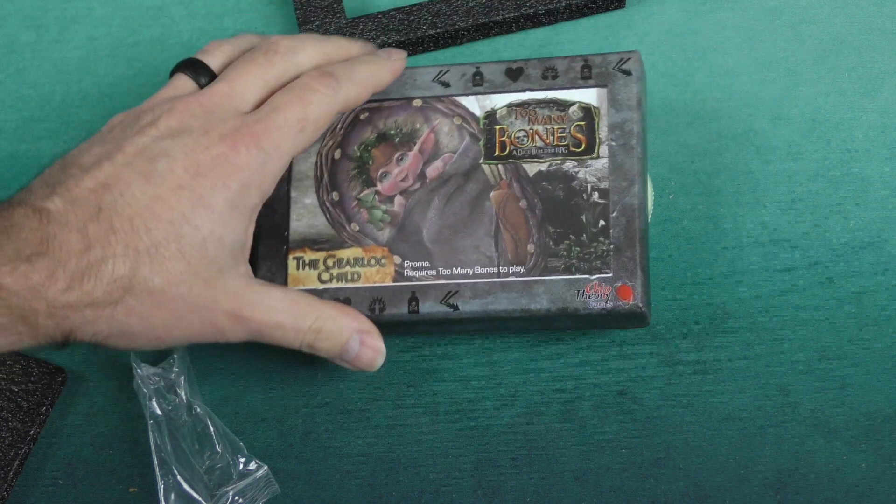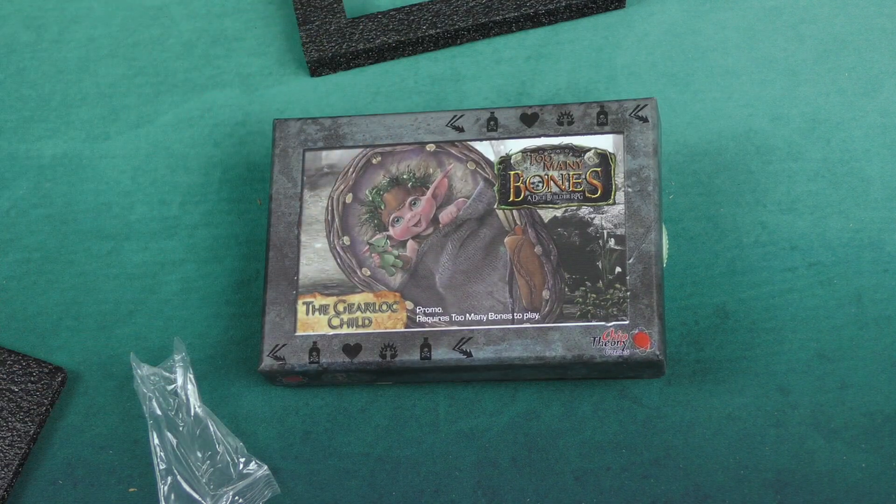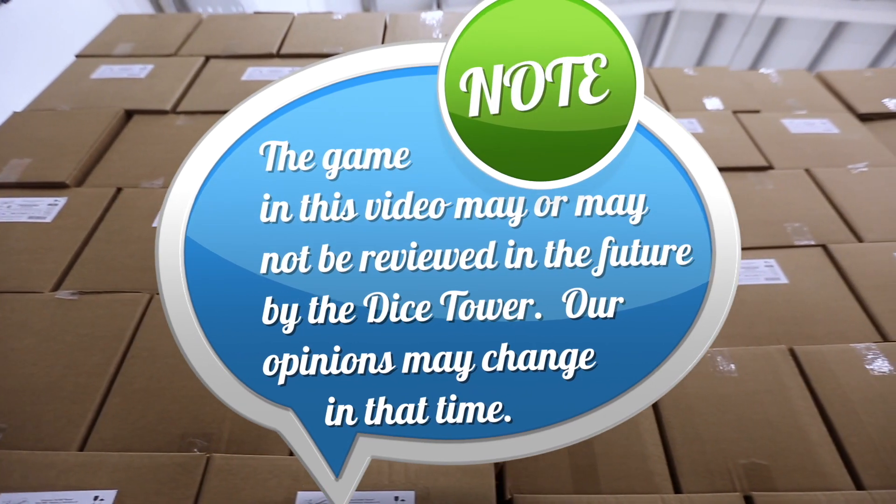I think that gives us a pretty good idea of what's inside our tiny little box of Too Many Bones: the Gear Lock Child. Thank you for watching another Dicetower Daily Unboxing. We'll be right back.